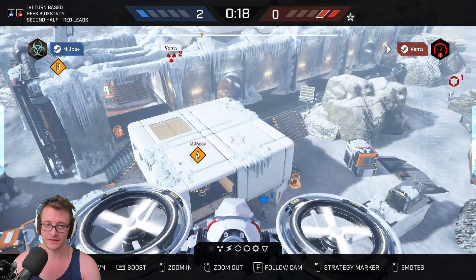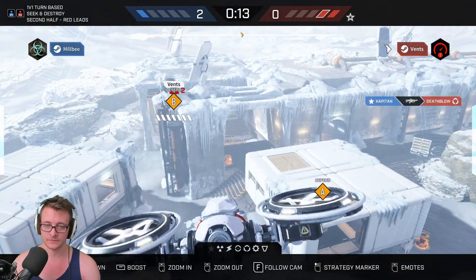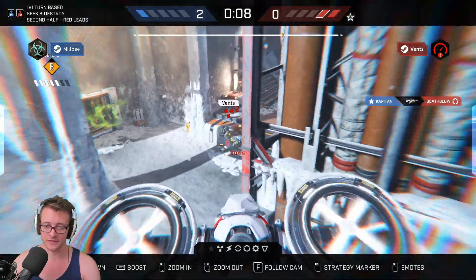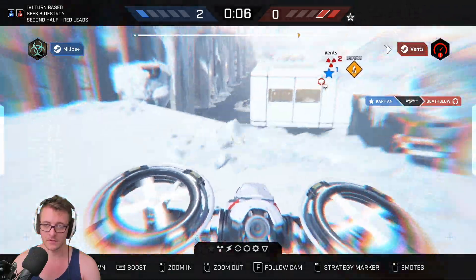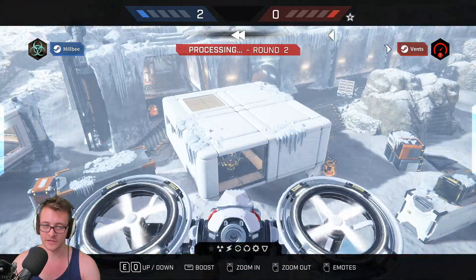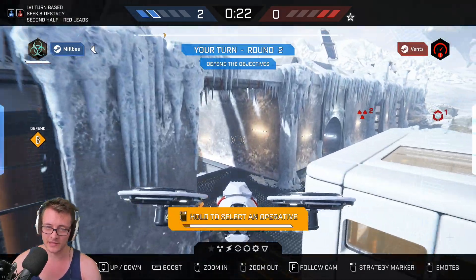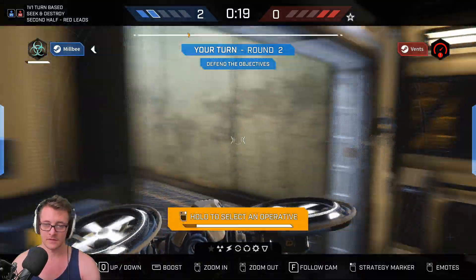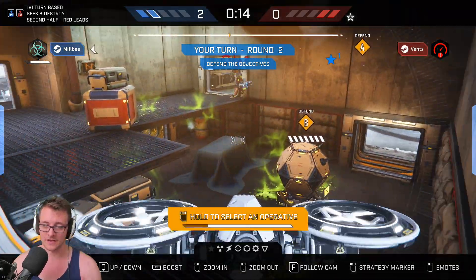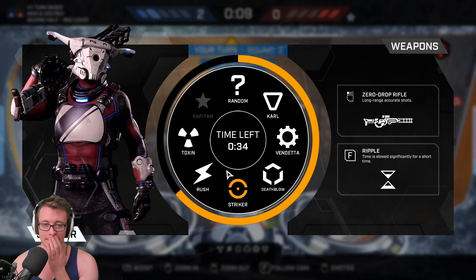I keep forgetting that Toxin can teleport. So they're going to go to B then, I guess. They're putting down toxic stuff all over the place, then teleporting here and putting toxic stuff down here too. Their whole thing was to run down here and just shove toxic everywhere. That's fine, I can deal with that.